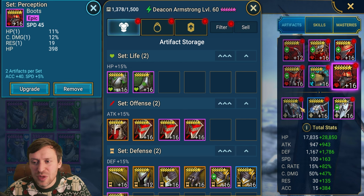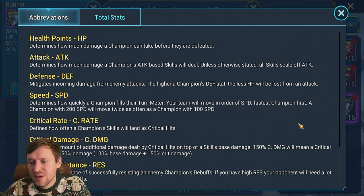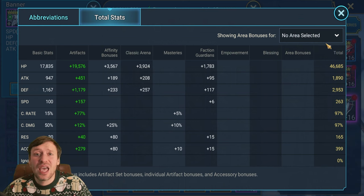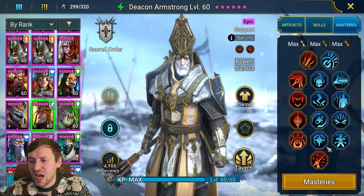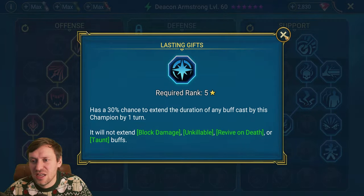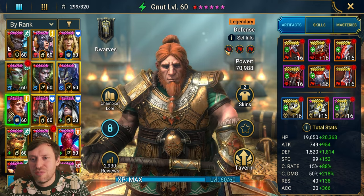Deacon is in double Perception and a Broken set with crit rate gloves, accuracy chest, speed boots, defense ring, defense amulet, and accuracy banner. Total stats: 46k HP, 2.9k defense, 263 speed, almost crit-capped, 100% crit damage, and 400 accuracy. You want them squishy — that's why we have crit rate gloves to improve damage. Masteries are standard: damage into Warmaster, support tree with Lasting Gifts and Master Hexer.